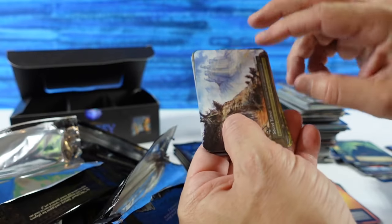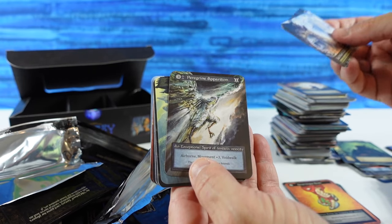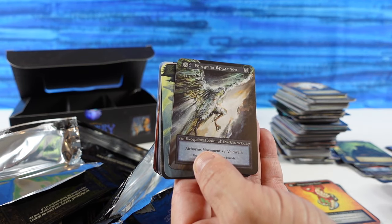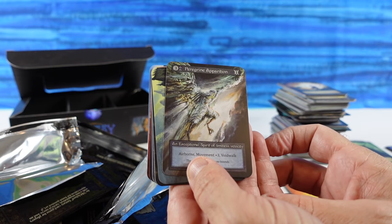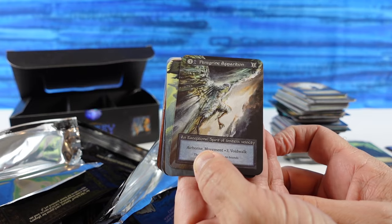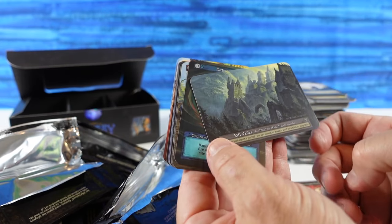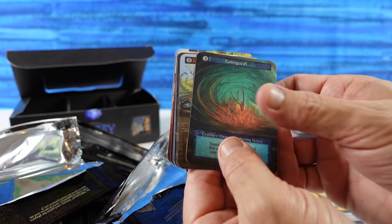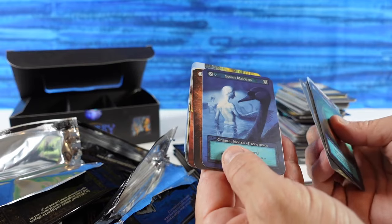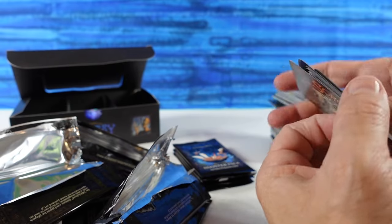Secret Tunnel, Recall, Peregrine Apparition — this is a new Exceptional, I do not remember ever getting this. Very cool: an Exceptional Spirit of Limitless Velocity. And we have the Rift Valley, an Elite Sight. Extinguish, Scorpions, Common Sense, Harpoons, Amazon Warriors, Swan Maidens, Minor Explosion, Nomads, Crabs, Simple Village.